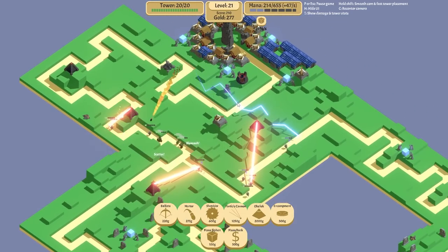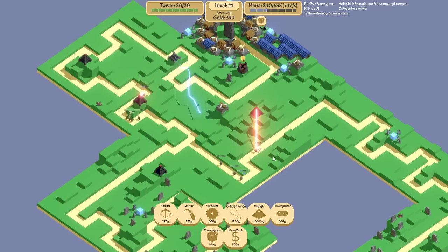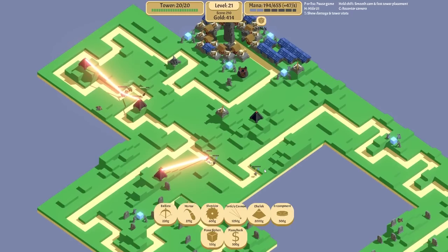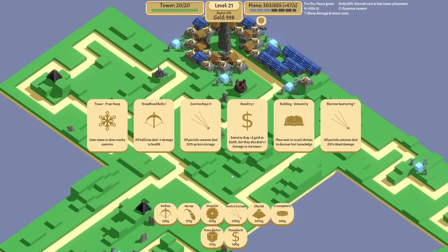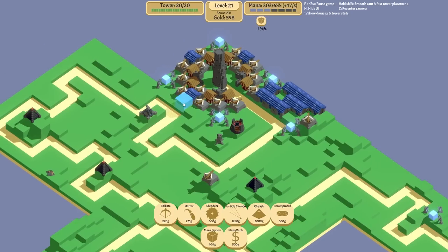Still got like four more waves till the oogie - three more waves after this - which is scary because the oogie is going to have armor and a shield at this point. We still want this upgrade but I need to upgrade things instead. More poison damage - that's a yes. We need as many mana banks as we can get so I'm going to get a few more down.